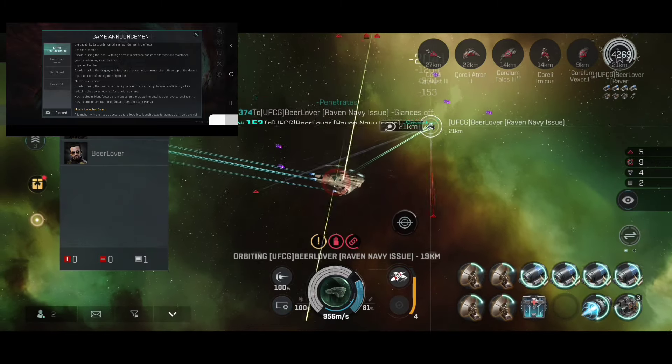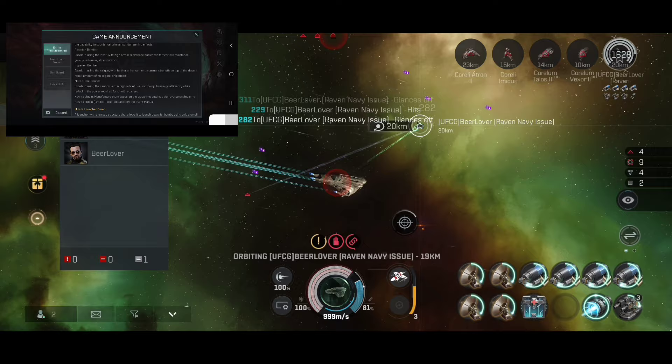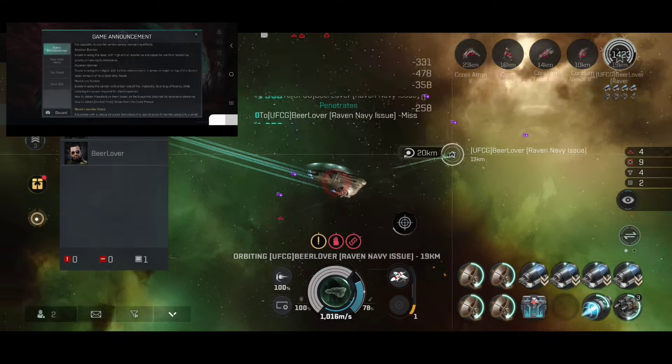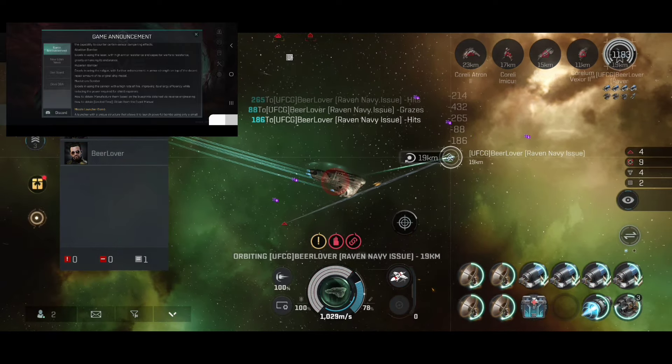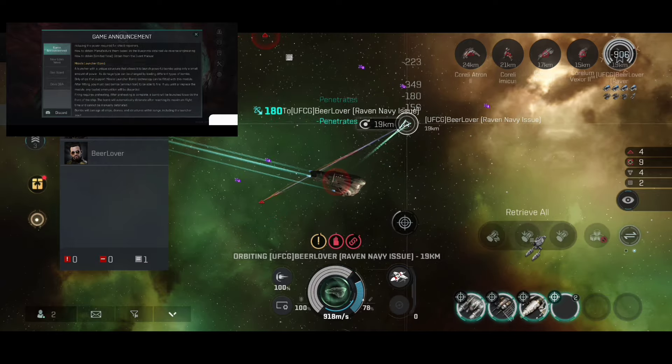Hyperion Bomber excels in using the railgun with further enhancement in armor strength on top of the decent repair amount of its original model. Maelstrom Bomber excels in using the cannon with a high rate of power, improving energy efficiency while reducing the power requirement of shield repairs. How to obtain: manufacturing based on blueprints obtained via reverse engineering and from the event manual — so probably a box.